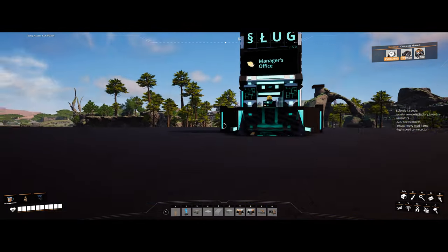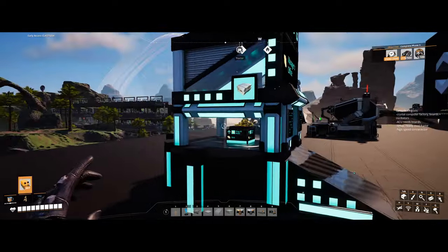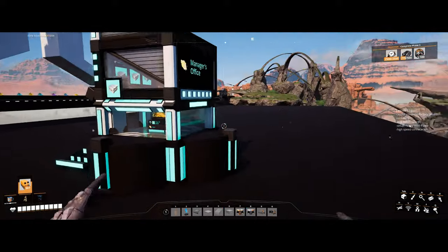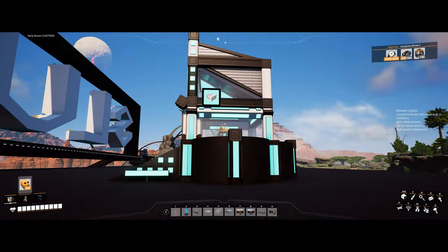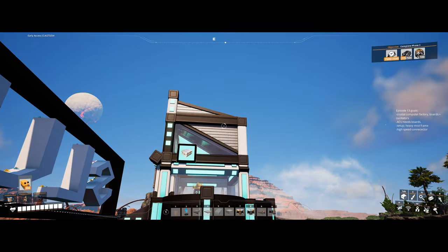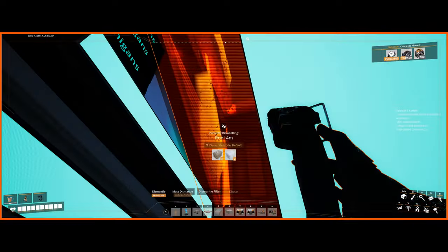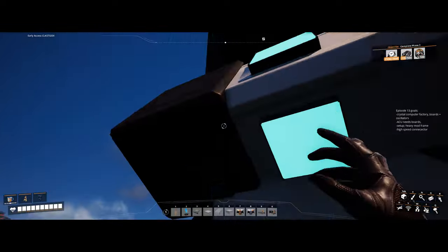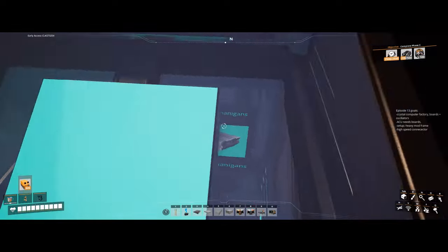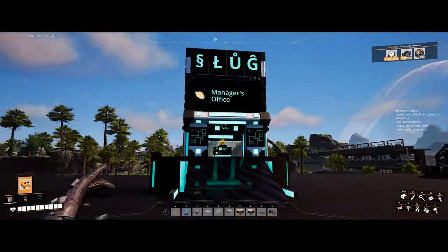We did finish the blueprint for our slug manager's offices that we're gonna set up. It is loaded with signs. I don't know if this is our final design or not. We did buy a few things from the awesome shop like these inverted ramp walls, and you got glass roofs. This actually has a sign pointing out up here. We'll mess with Lumen in some of the dark factories — this might pop pretty well.